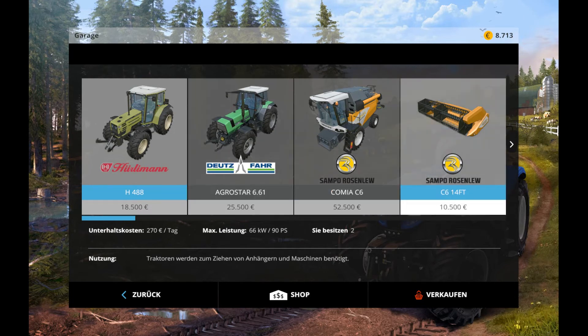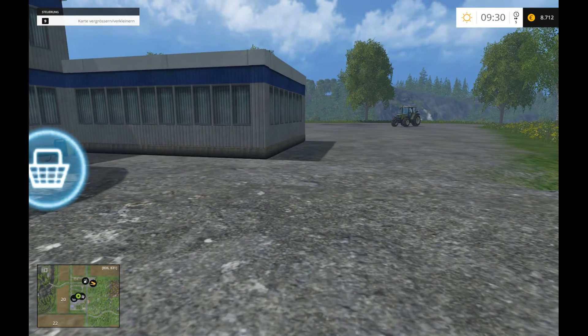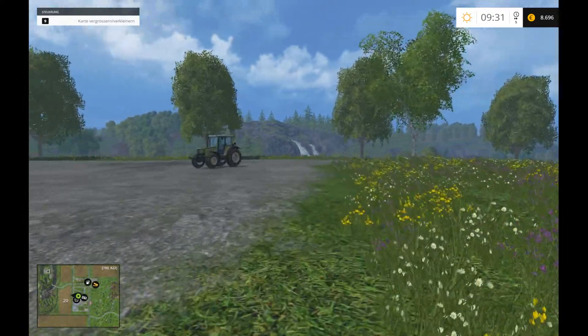Zurück. Und Garage – das ist meine Garage, die habe ich alles hier. Okay. Zurück. Da haben wir schon mal das hier aufgedeckt, was man kaufen kann.